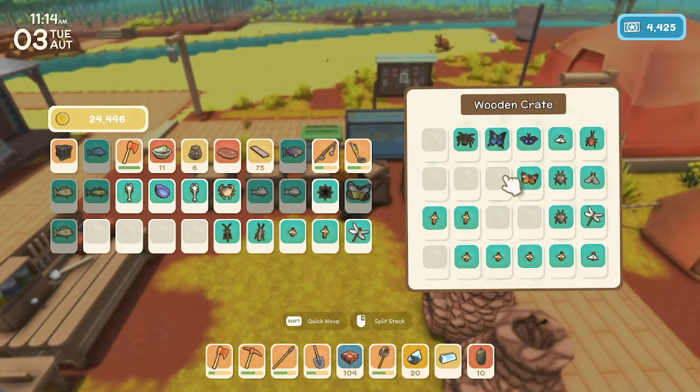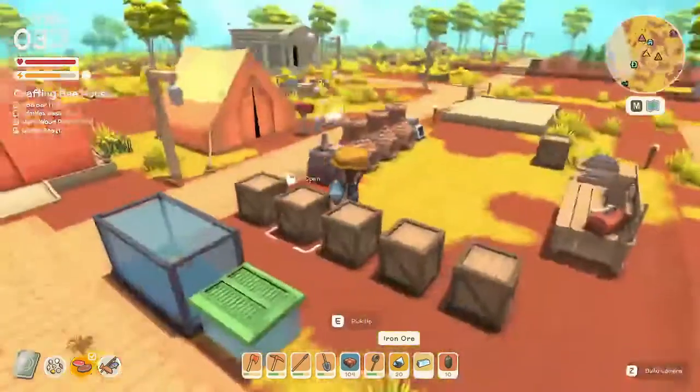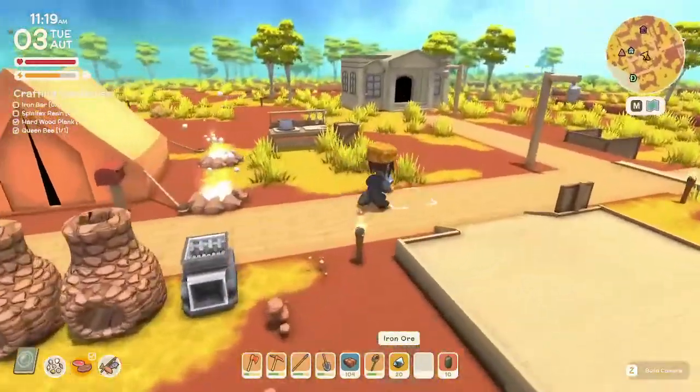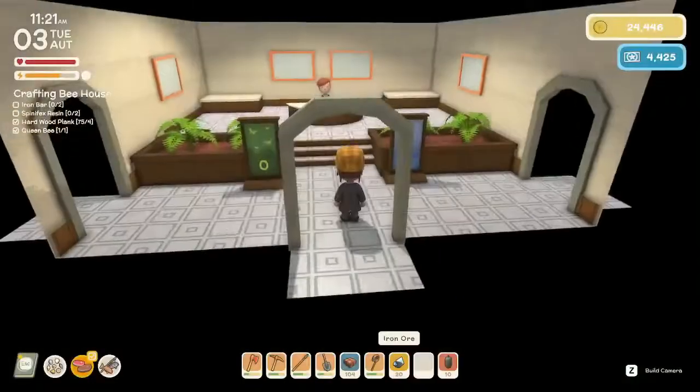Cricket — yeah, I can — firefly, Emma — we're gonna have to make multiple trips. Iron bar, go in there. Let's run over to see Theodore, also ask if he needs anything from us. We also need to check the bulletin board today.